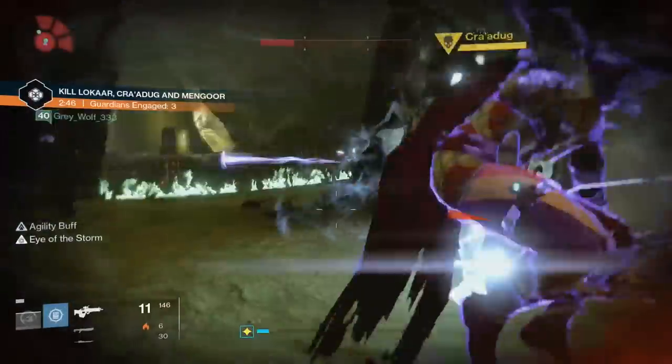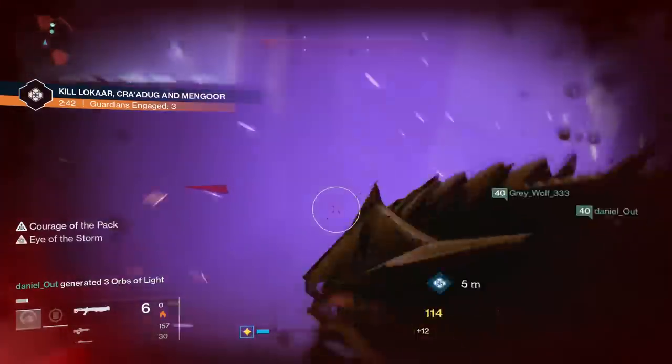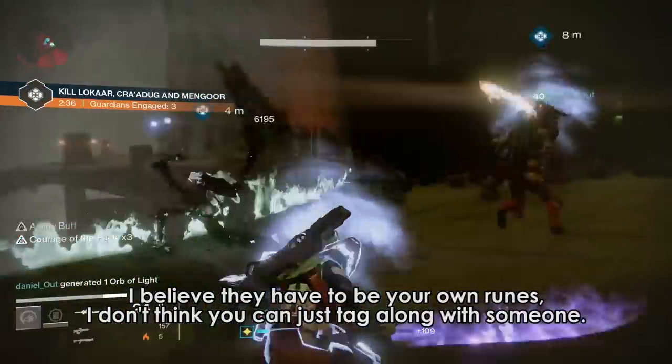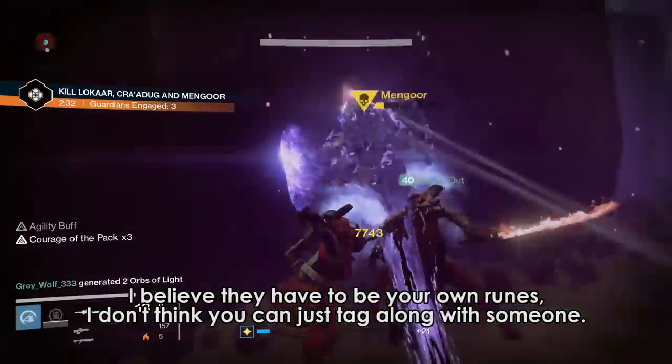Fragments 39, 40, 41, and 42 come from Tier 2 Court of Oryx. You must place a charged stolen rune in the statue and complete the public event. These fragments drop randomly from the events, so just keep doing Tier 2 Court of Oryx until you get all of them.